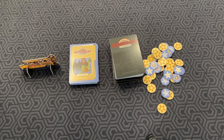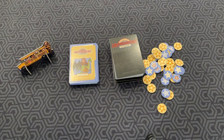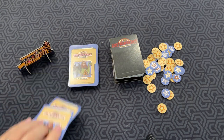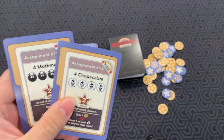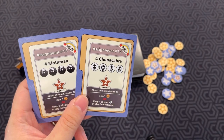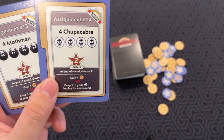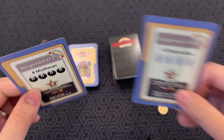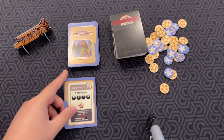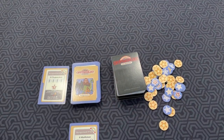In this game, you are trying to draft and play cards and earn points. This is the starting player token. You randomly choose who goes first, and then at the beginning, each player gets two assignments face-down. You look at them, and you're going to choose one to place face-up in front of you as your private assignment, and one to place face-up in the public assignment. So one goes face-up in front of you, and the other goes in the middle as a public assignment.